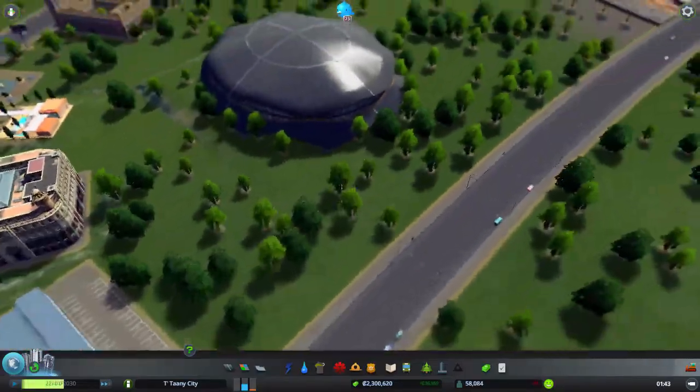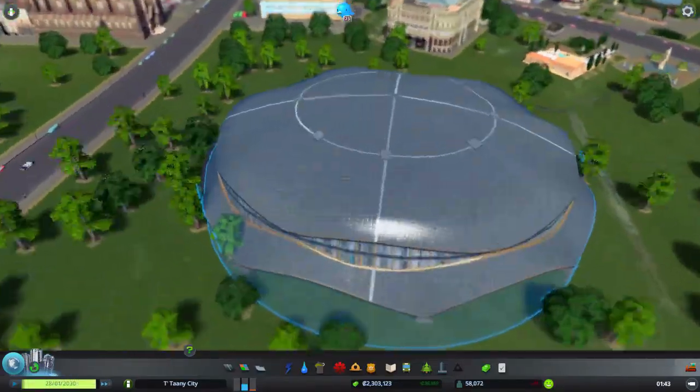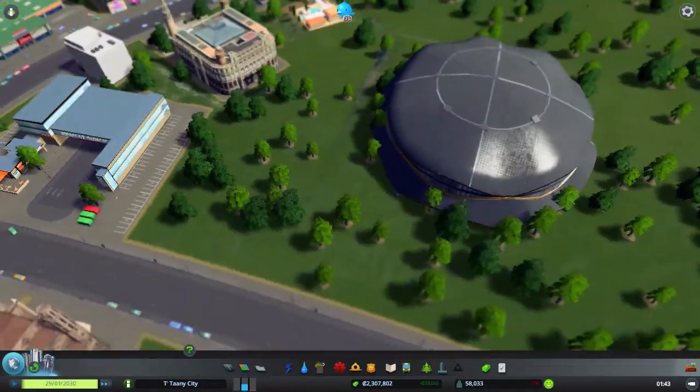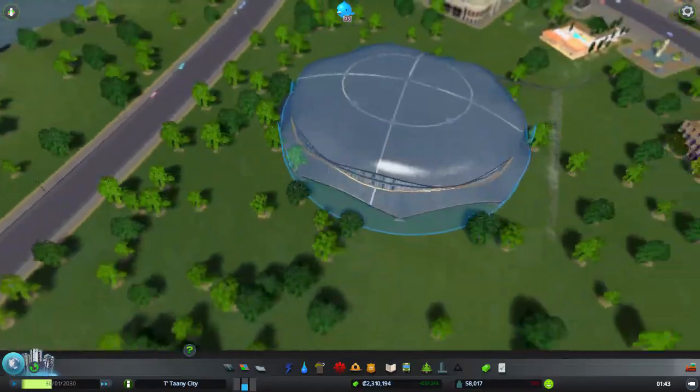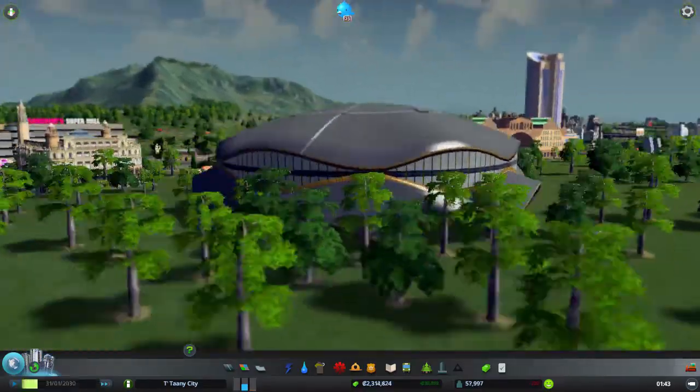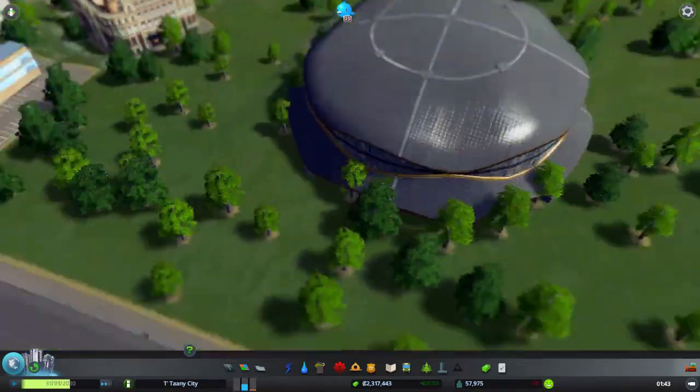Over here, I don't know what this is — it's just a giant dead turtle. This doesn't connect up to a road, you can just plunk it anywhere. I don't know where the entrance is or where to put any roads, so I just plunked it down. It just kinda looks cool.